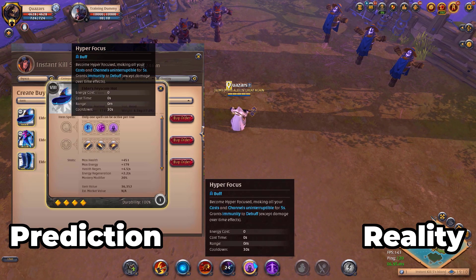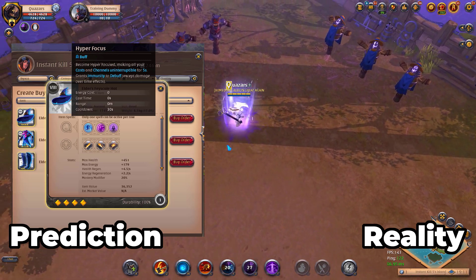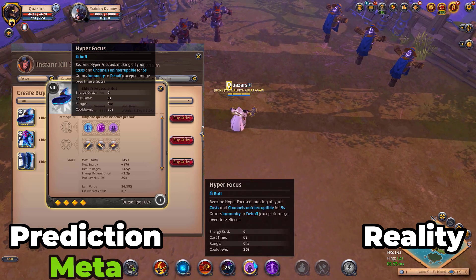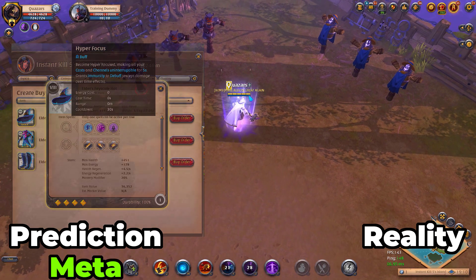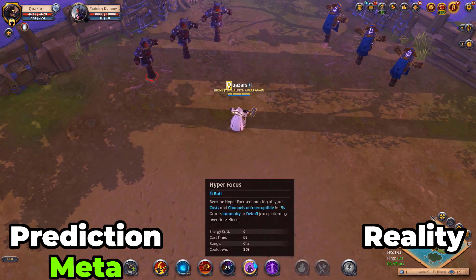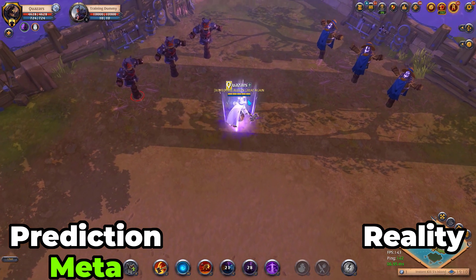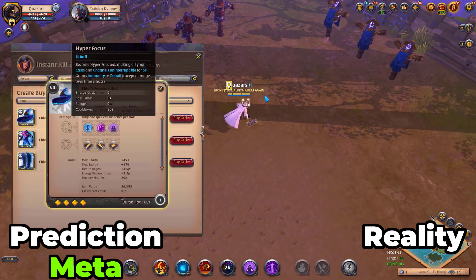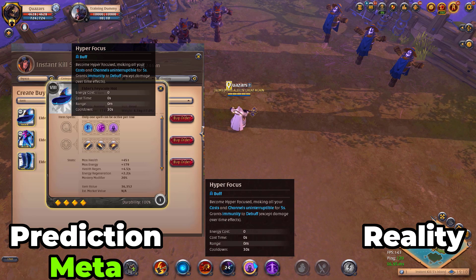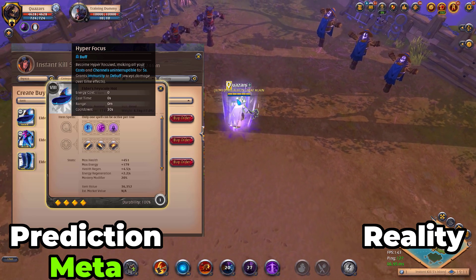We have the Fail Skill hat with the Hyper Focus ability. Originally I predicted that this would be very viable and have usage for multiple activities — for example a holy healer could use this so you have your heals uninterrupted, but also for DPS, for example siege bow in ZvZs. You also have stuff like bolt casters. Generally solid, I felt like, and would be used in a bunch of different content, mostly for holy and crossbows.